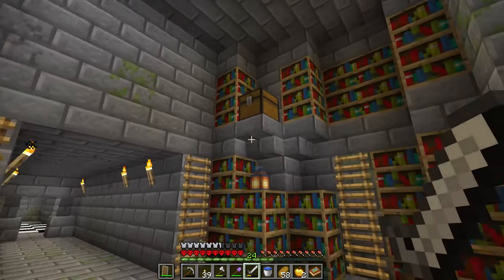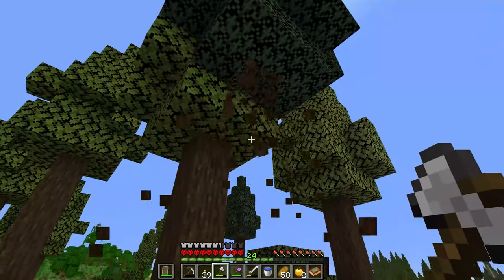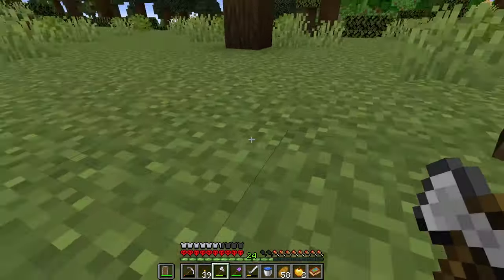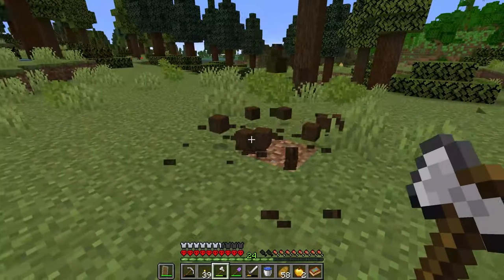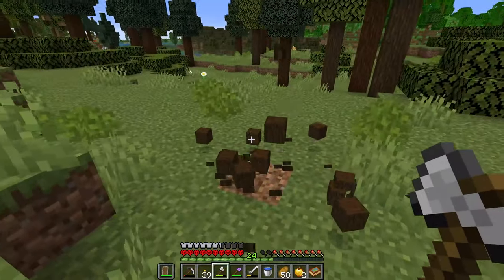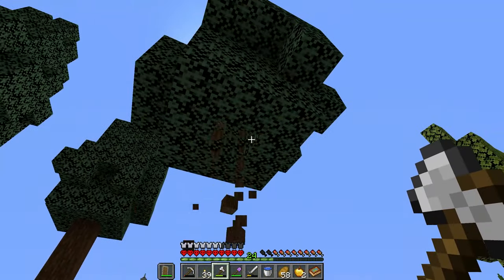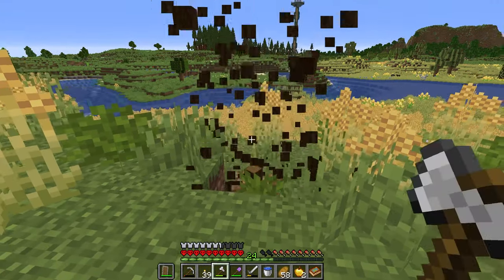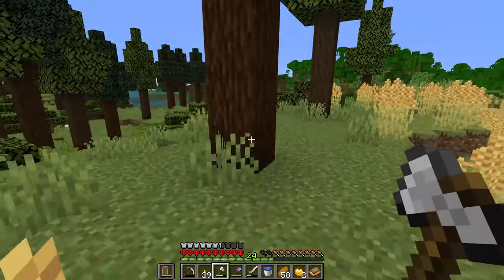This list wouldn't be complete without a tree mod, and this is the Tree Excavation mod. There are a lot of these types of mods out there, but this is the one I use. You hold shift while cutting down a tree and all the logs of that tree will drop at once. This mod will save you a ton of time — I hate cutting down full trees manually — so I had to have something like this in my mod pack. It's a small feature that saves a little bit of time in your worlds.